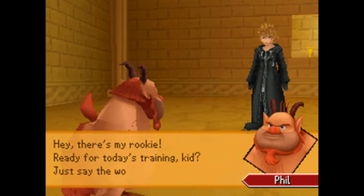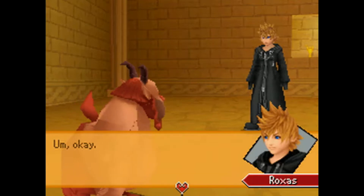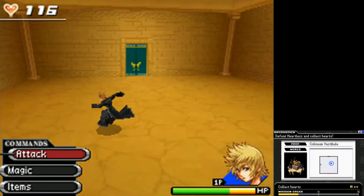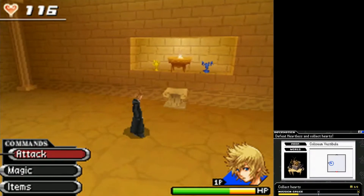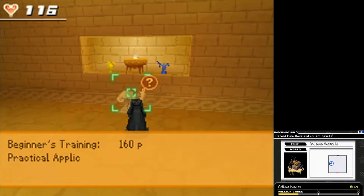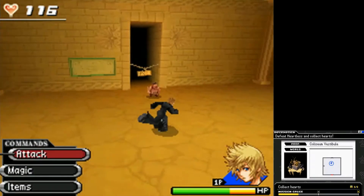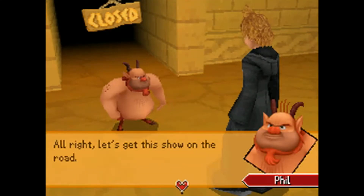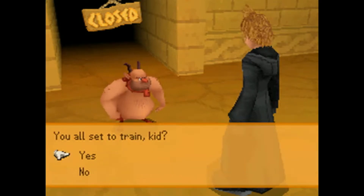Alright, Herc — that's it for today. Rest up for the next one. Hey, there's my rookie! Ready for today's training, kid? Just say the word. Okay. This is the third time now — we're just completely going to ignore that Hercules is here. I grabbed the lightning shard and that's all the chests. I have no fear of missing them now. Beginner's training: 660. Practical application. Champ's challenge: zero. I have no hope. Alright, let's get this show on the road. You all set to train, kid? Yes, I guess.